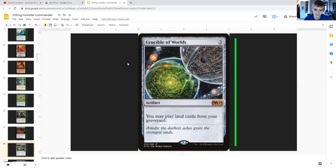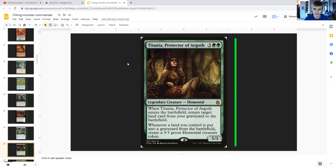Moving on to non-sacrifice synergies — cards that let us play lands from the graveyard or do something with lands. Crucible of Worlds costs three generic — it's an artifact that lets you play lands from your graveyard. Titania, Protector of Argoth costs three generic and double green — she's a legendary elemental, 5/3. When she enters the battlefield you return target land card from your graveyard to the battlefield, and whenever a land you control is put into a graveyard from the battlefield you create a 5/3 green elemental creature token. With our land sacrifice effects, we'll be getting a lot of elementals.